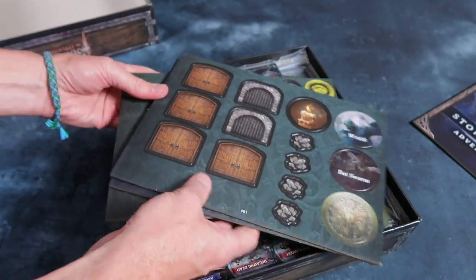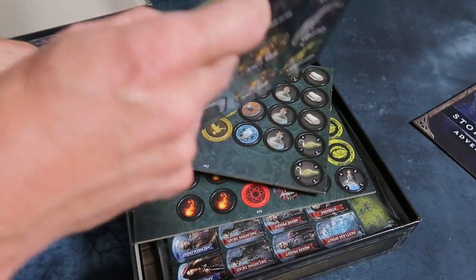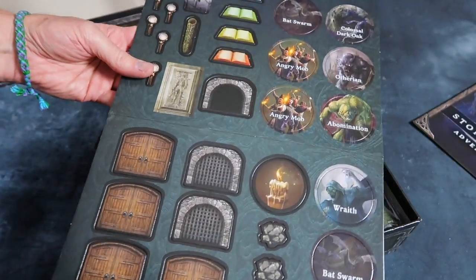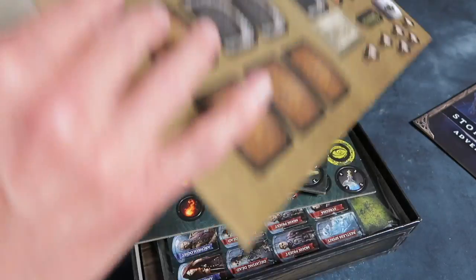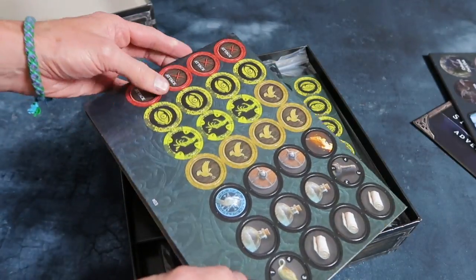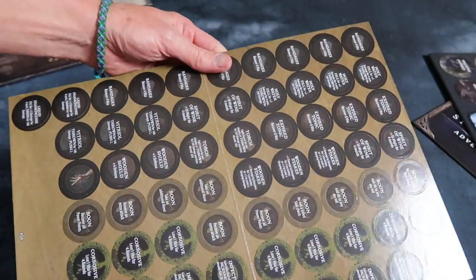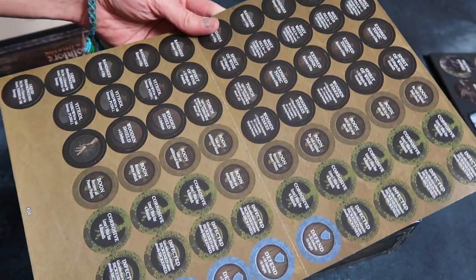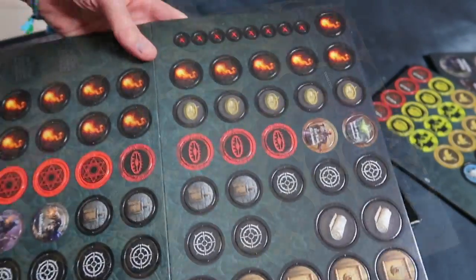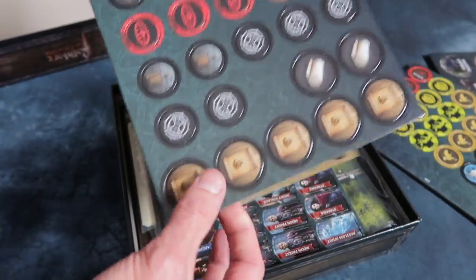Now we've got cardboard — good old cardboard. What would we do without cardboard? I'm happy to see it's pretty thick cardboard too. I do like thick cardboard for my counters. Nice looking counters, very dark, which is good because it's a very dark kind of game with a dark theme. More counters — nice quality, and they pop out very easily.